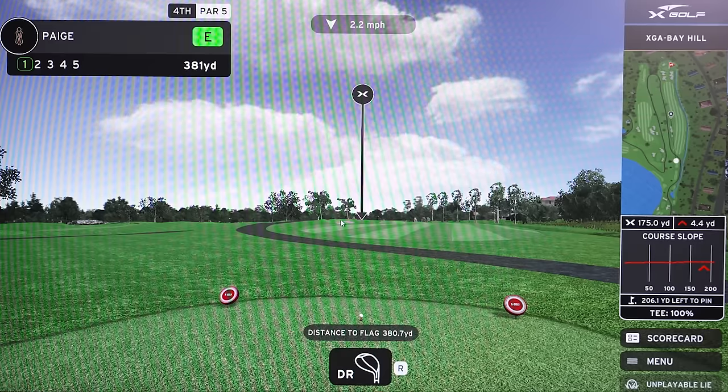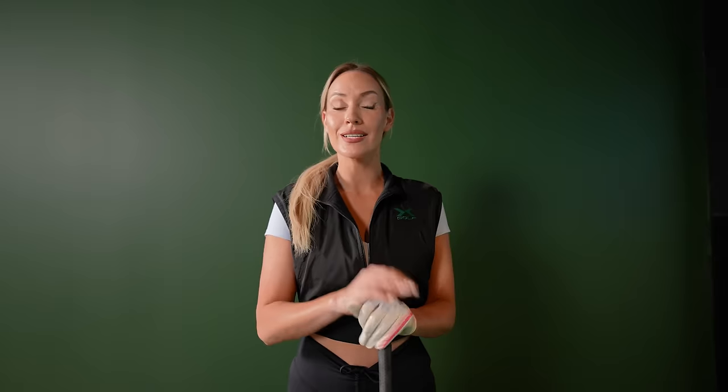This is the fourth hole, a par five. It is very short — only 381 yards. I probably need to move back on the tee boxes next time. But if we don't make a birdie here, then we have a serious problem. This is where I take full advantage and try to get that birdie or eagle.